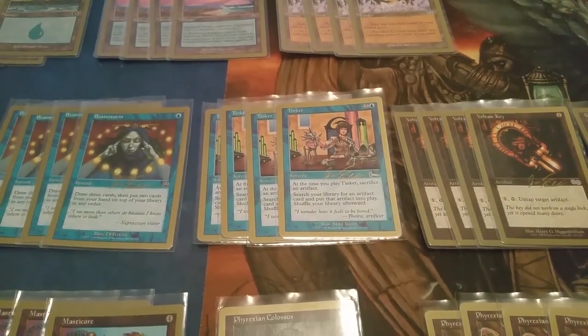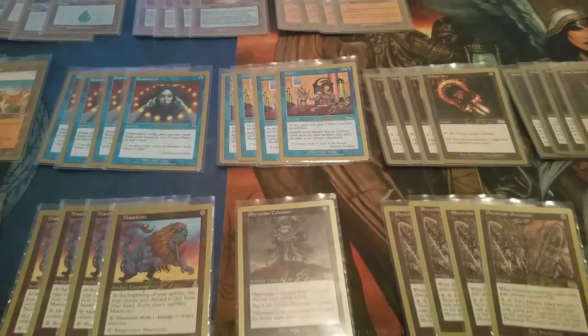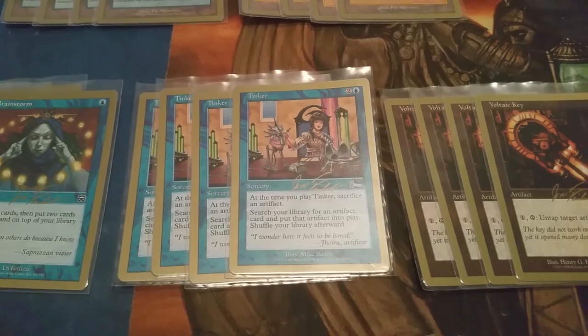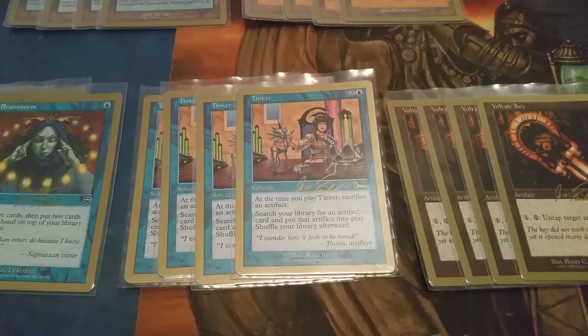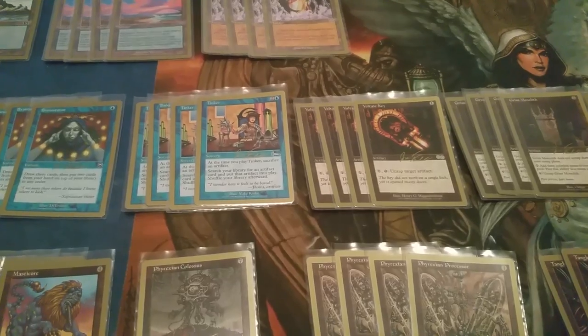Hello, welcome back to another old school Magic: The Gathering deck tech. Today we are looking at Mono Blue Tinker, won by John Finkel back in the year 2000. This is an extremely powerful deck — actually one of the most favorite decks of all time in Magic — and it's basically built around one single card: Tinker. Tinker is currently banned in Legacy and restricted in Vintage, which just goes to show you the power level of this card.